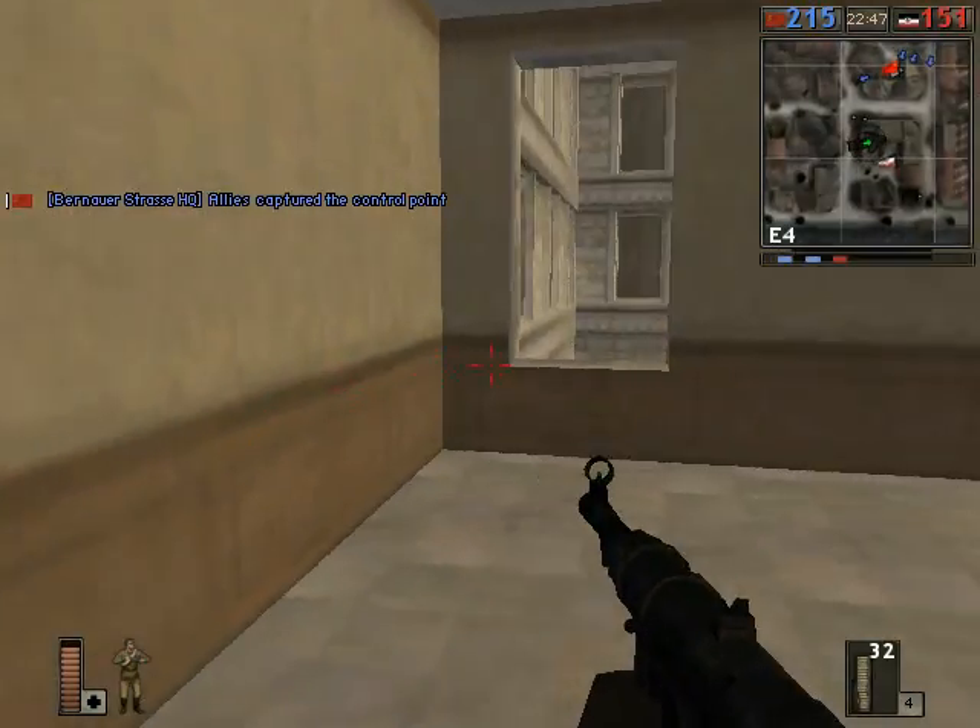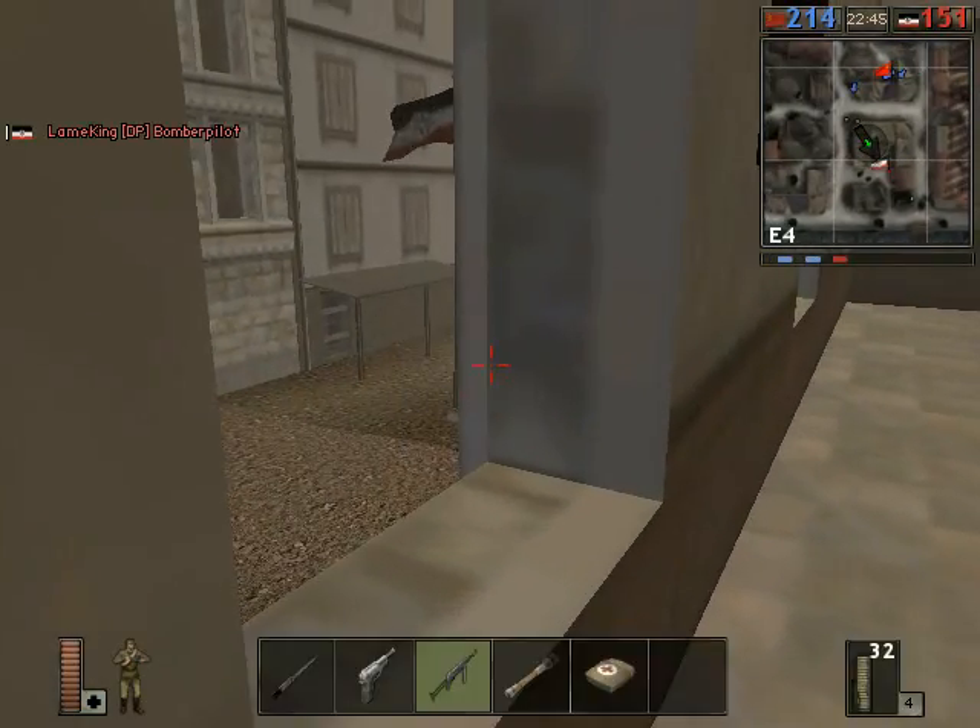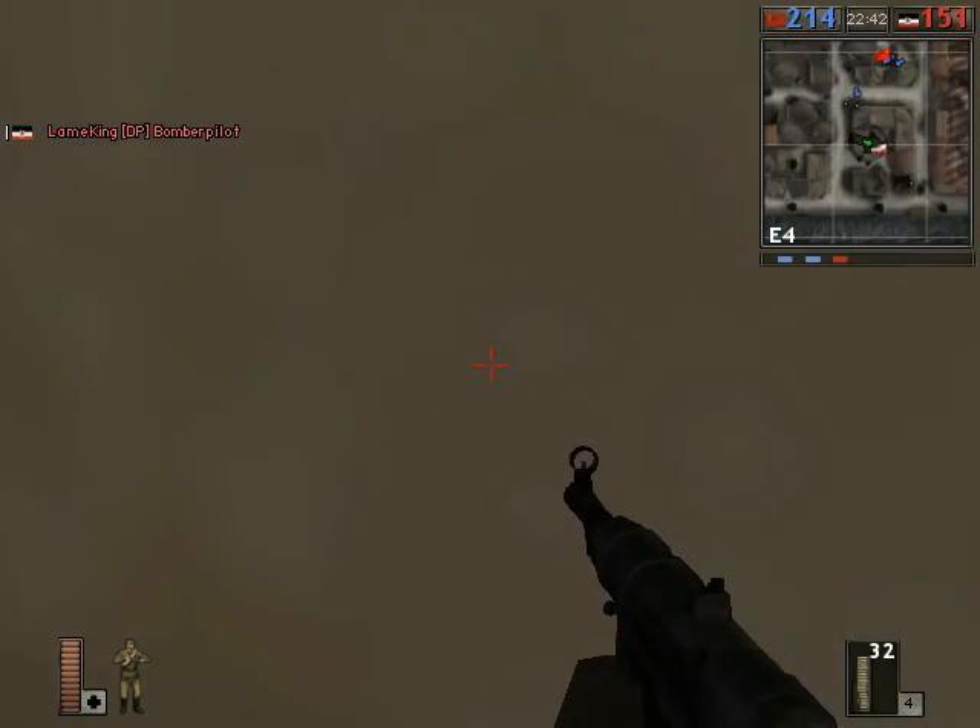All right, that tank knows I'm in here, so I'll just go into the second row of rooms which will protect me.